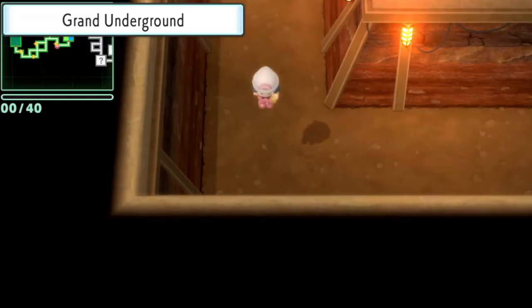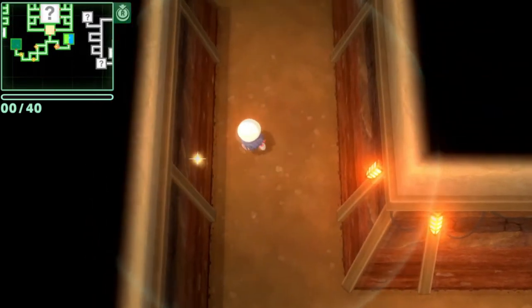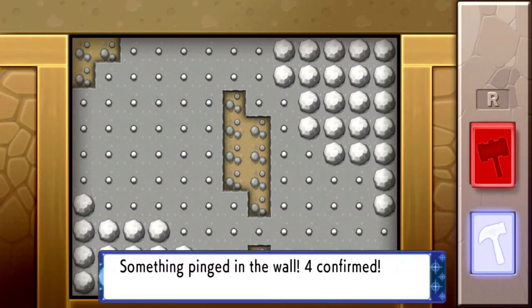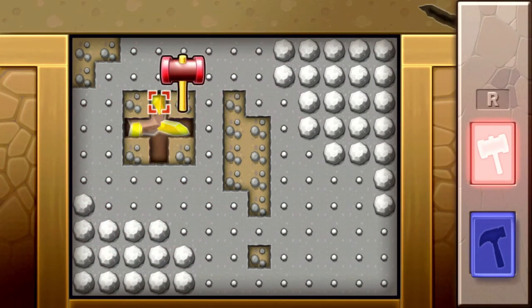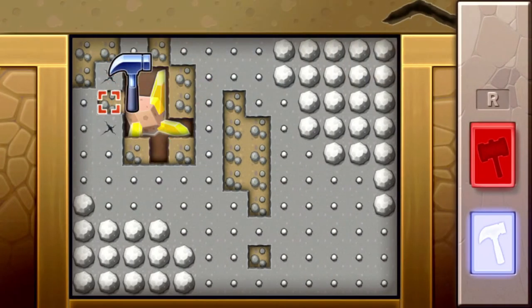As you may have guessed, the only way to find the Smooth Rock here in Brilliant Diamond and Shining Pearl is to play the mining minigame. You can get it by pinging with the R button and interacting with these shiny sparkly spots on the walls. You can find Smooth Rocks a lot easier in Shining Pearl and a lot harder in Brilliant Diamond, but you can definitely find it in both versions.